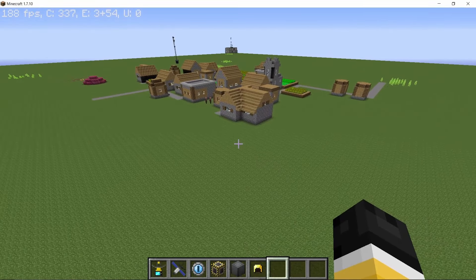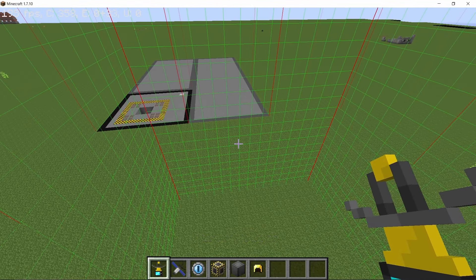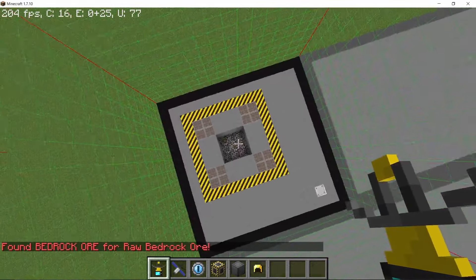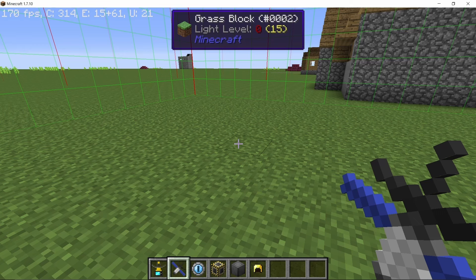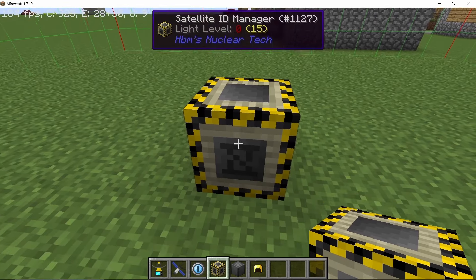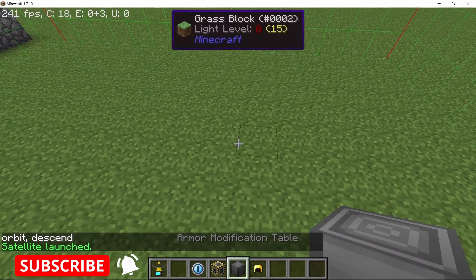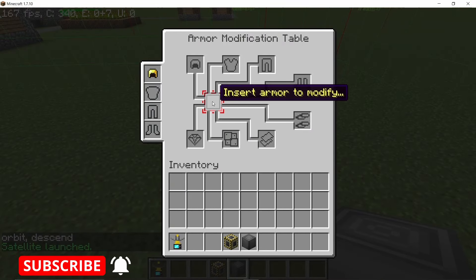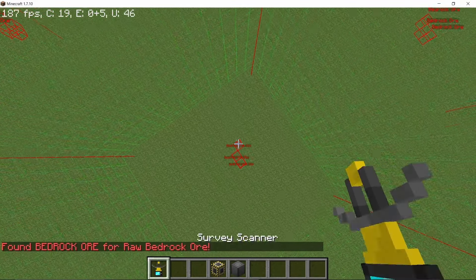Let's start by finding bedrock ores first. The survey scanner will work in the very early game — if you are in a chunk which has bedrock ores in it, right-clicking with the survey scanner will show a message at the bottom of the screen. Now if you are a little bit into the mid to late game, you can use a neutrino lens along with the depth resource scanning satellite. These both need to be linked using the satellite linking device. You can assign a frequency to them and the satellite will be sent into orbit using the Soyuz rocket — or in my case here using commands. Once the satellite is in orbit, you can assign a helmet to the neutrino lens, and wearing this helmet will showcase all of the rare items along with bedrock ores through the ground.